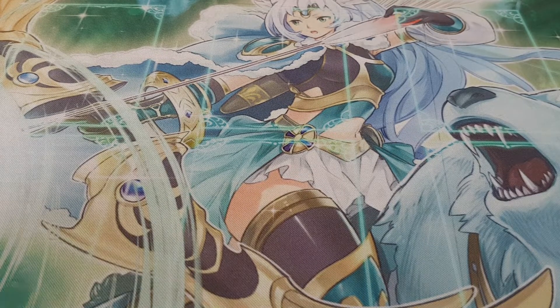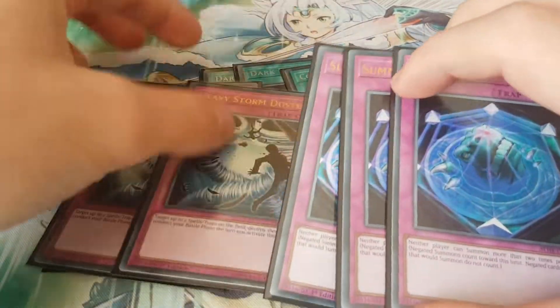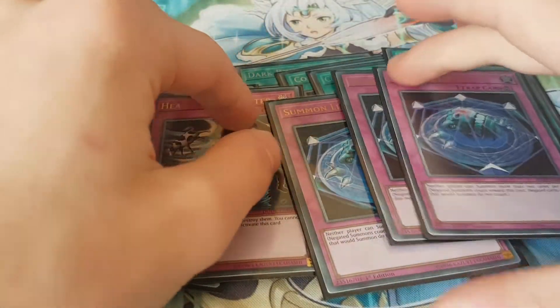Onto the side deck - this side deck was a bit odd for me when I was making it because I had 9 cards I was set on playing and I didn't decide on the last 6 until Friday when I was pre-registering. But thinking back on it, I probably wouldn't change this side deck. I played 3 Lancia, 3 Dimensional Barrier, 3 Cosmic Cyclone, 3 Heavy Storm Duster, and 3 Summon Limit. Summon Limit was really good against Unchained Orcust, because Dimensional Barrier is kind of bad against Unchained - they can easily play through it - but Unchained Orcust can't play through Summon Limit. This card was insane when I played against Unchained Orcust.